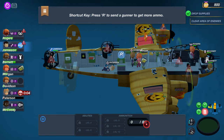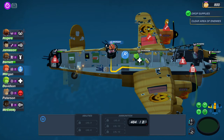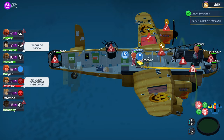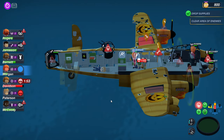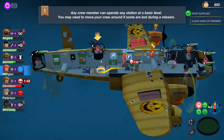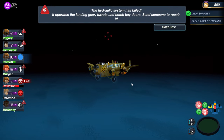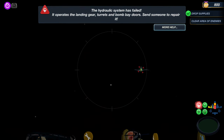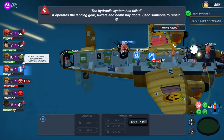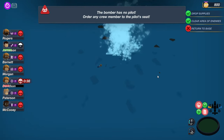Our guy has just died on us. Person down — rescue him, rescue him! Is he rescuing him? No, you don't need to go on the medical bed! Oh my god, this game is chaotic. I'm out of ammo — yes I know, sir. This is bad, we need to go to a runway. I don't know how to play this game. Give ammo to that guy please. We're coming in for a landing — brace for impact! We did end up crashing.